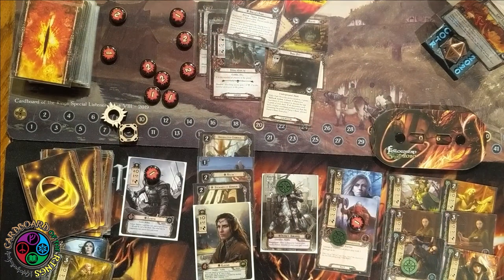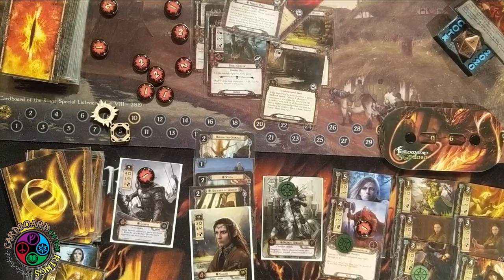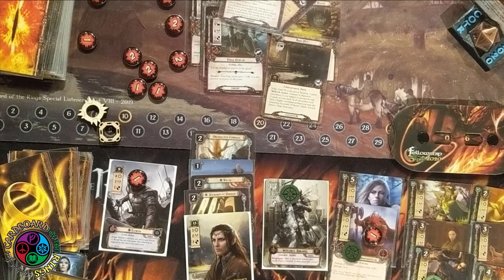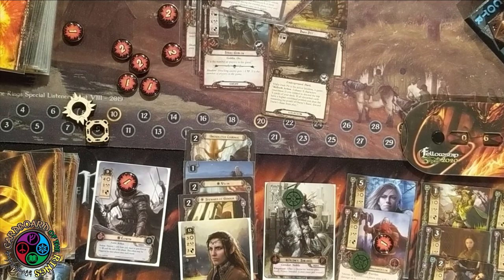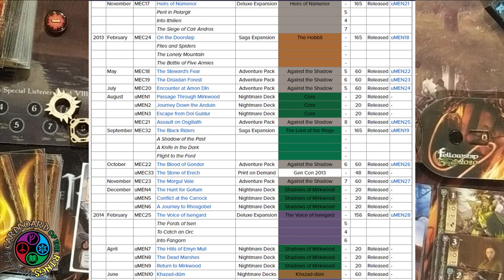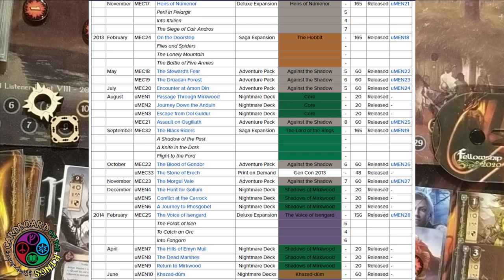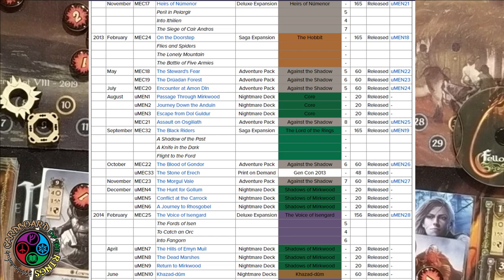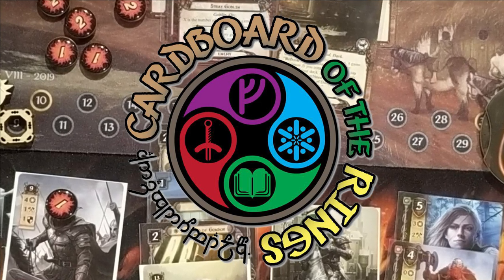I hope you enjoyed that one — it was really fun. I love this quest because you can play secrecy the whole time, and secrecy just gets better the longer the game goes. That's it for the Dwarrowdelf cycle — we're heading to Heirs of Numenor. The release cycle gets a little crazy because the Hobbit and LotR saga deluxe boxes are released in the middle, but I'll play Heirs of Numenor with cards available at that time, then go back and play the Hobbit. Take care, happy questing, bye!